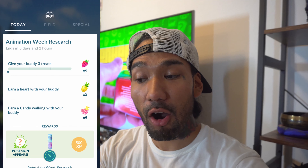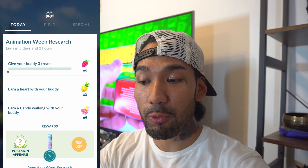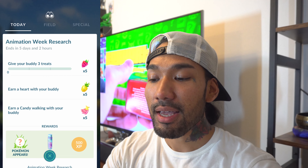Now we have the next Animation Week Research: give your buddy three treats, earn a heart with your buddy, and earn a candy walking your buddy. I'm not going out anymore today, so I'll use the sock method tonight for the walking candy. Let's give some treats to our buddy — and he has a gift for us. I've never completed the full buddy friendship system before, but I think Axew is going to be my first best buddy.